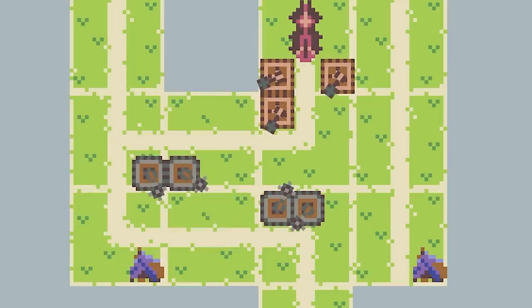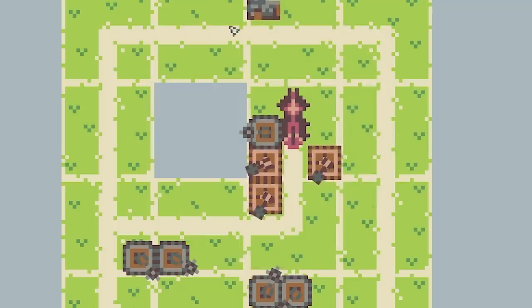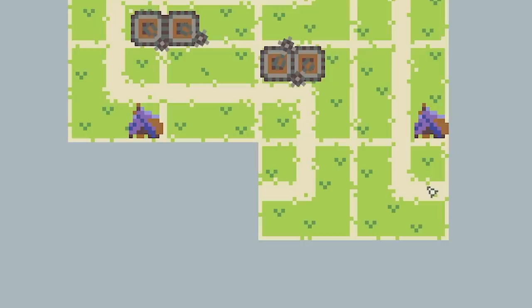He didn't stand a chance really. Next wave we've got 15 coins - let's get another orc tower. I might shove this one in there just to cover a good bit of this top area. Then we've got another corner. I don't really want to take this road the opposite way to the other one - yeah sod it, we'll do that. End our turn.